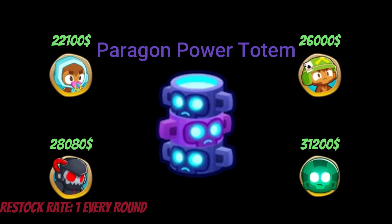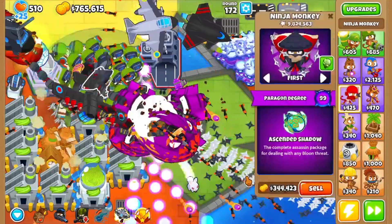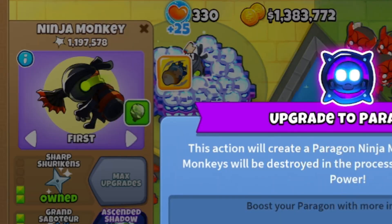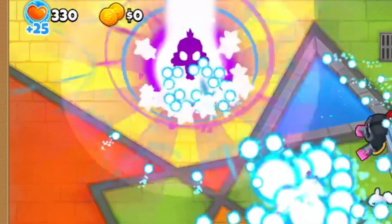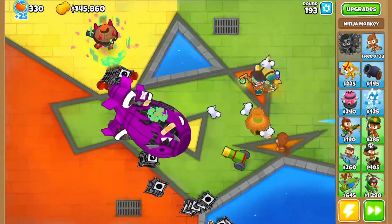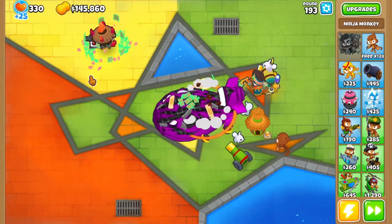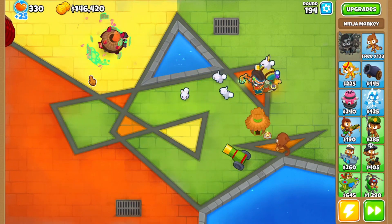Onto the final buff: the paragon power totem. What this does is add extra levels to a paragon. This is the only way in solo mode to reach a level 100 paragon. If you meet all the other requirements to get a level 91 paragon, you'll only need 20 totems in order to get to level 100. If you're planning to use these in free play, I also recommend farming to get his level 20 pretty quickly so that you can start placing totems as soon as possible.